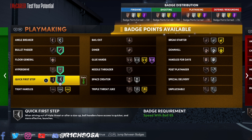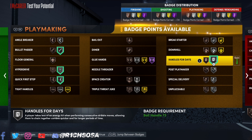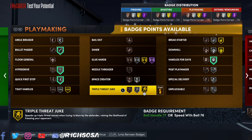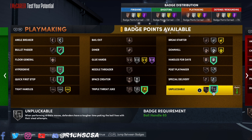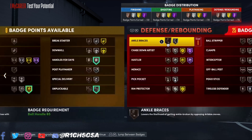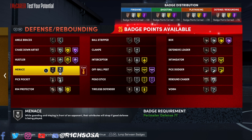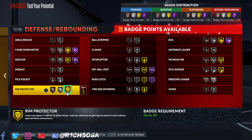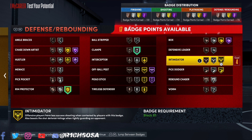For the playmaking, don't forget bullet passer on silver — it's an essential badge. To help with the dribbling on this build I'm going with hyperdrive as well as quick first step. A key reminder: on this specific build you really have to utilize your badges and make sure you're putting on the correct ones to help with your dribbling.